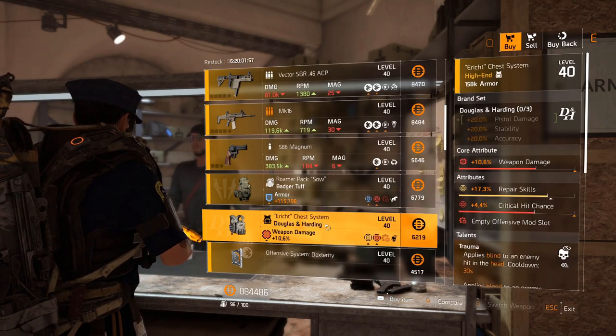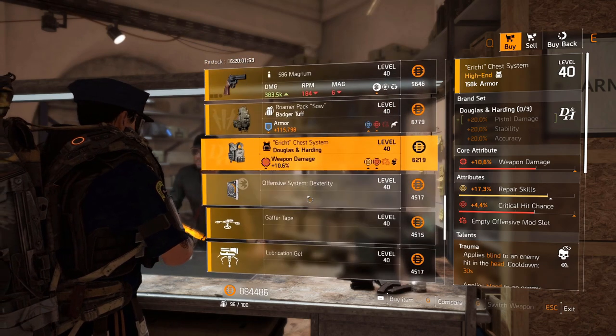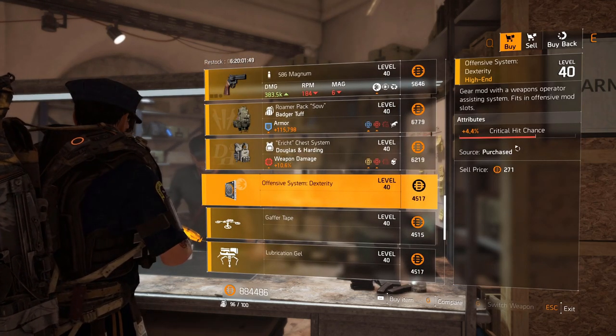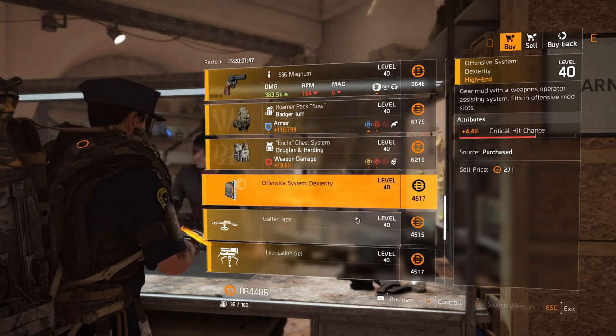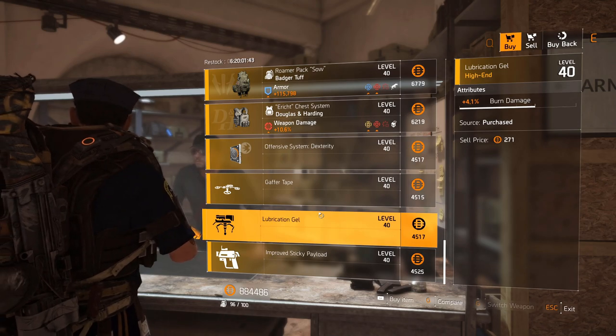We've got a Douglas and Harding chest piece with Trauma — attributes are crit chance and repair skills. Offensive mod 4.4 percent crit chance. I'm hoping for the god roll on that one day. For the drone, 6.2 percent armor repair. For the turret, 4.1 percent burn damage. For the sticky payload, five percent blast radius.